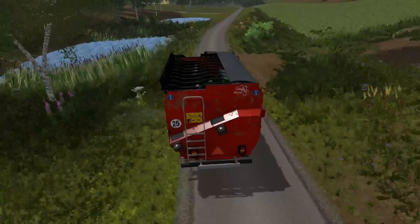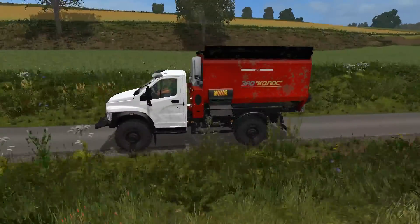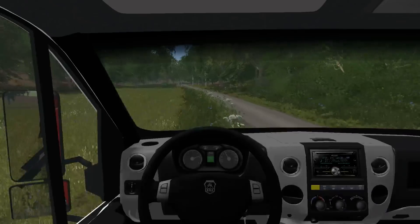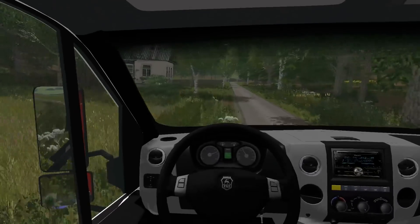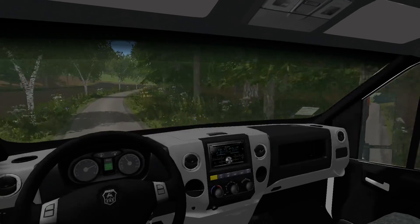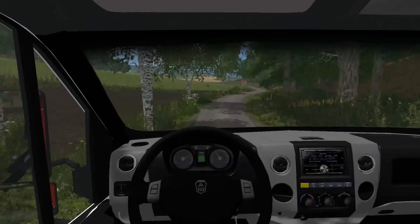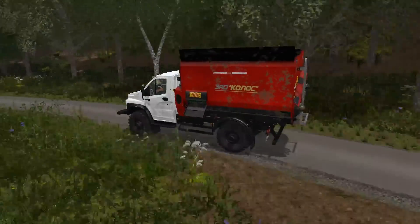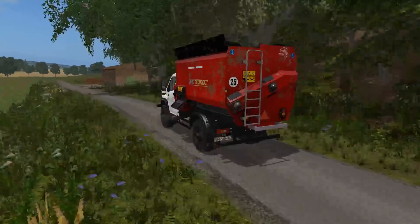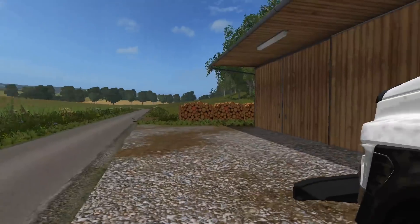I'll just bring it along here past the ponds. Yeah, everything seems pretty nice. Even the interior is nicely detailed, and the mirrors work — wow, I never noticed that when I was looking forward. The mirrors actually work, which is really handy when you're going to be driving along feeding cattle if you're using the internal view. Very nice.